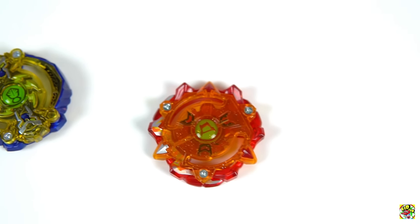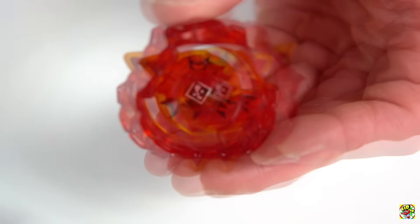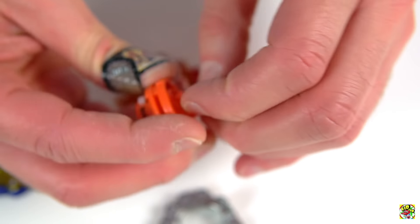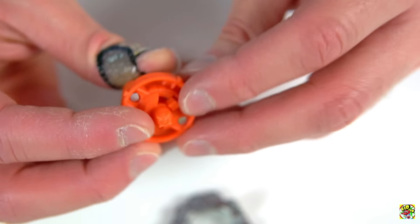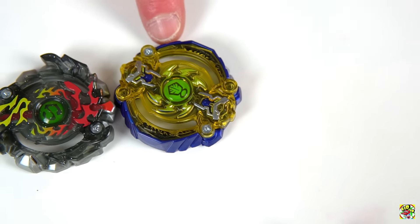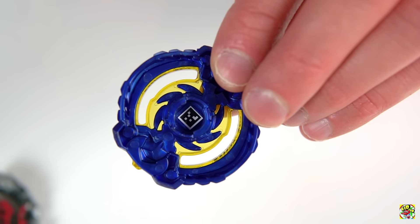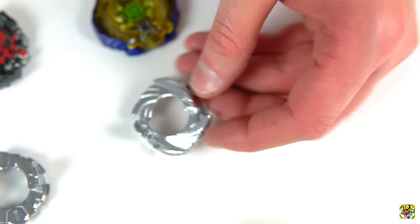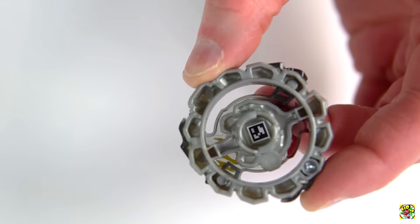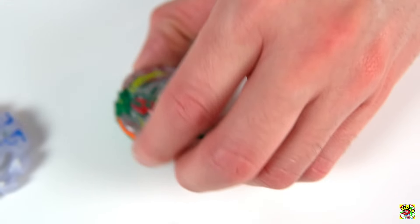Coming up next we have Diomedes D4 — there's the code. It comes with eight and Defense. The way this one works: twist it, pop it down, and you are in Slingshock mode. Next is Istros I4 — nice looking bay, I like the blue on the outside. There's the code — comes with four and Excel. Then Sutra S4 — there's the code — comes with two and Fusion.